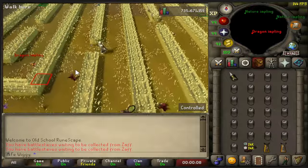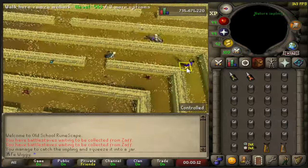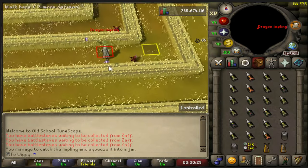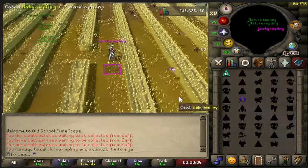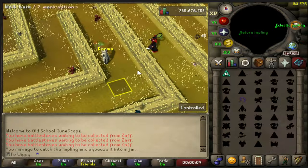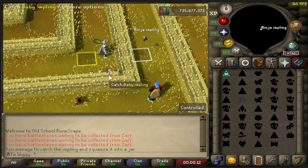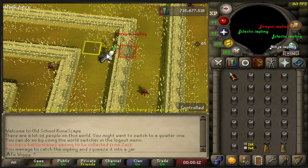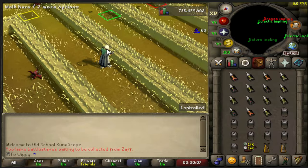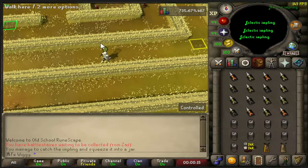Sit, bot. Sit the hell down. Let's see — he's gonna do the entangle. Three, two, one. There we go, yeah, get out. There are so many dragon Implings here. Did the bots break or something? What the hell? Not even on a total world.